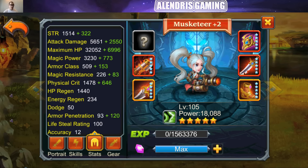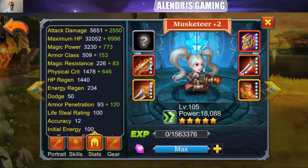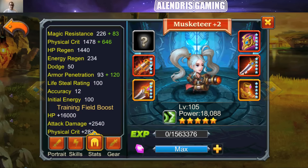She has an interesting dodge score of 50, which is useful if, for example, a Ninja jumps on her in the backline. She has a crazy attack power of 8100, a crazy critical score of 2100, and a good penetration score of 210. With the training field, you can increase her HP, attack damage, and physical crit even further.